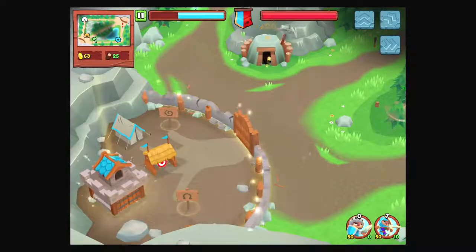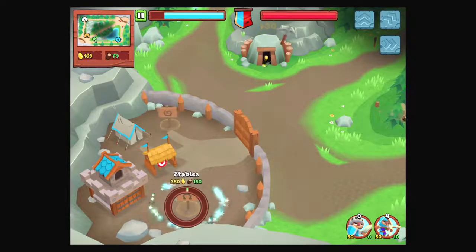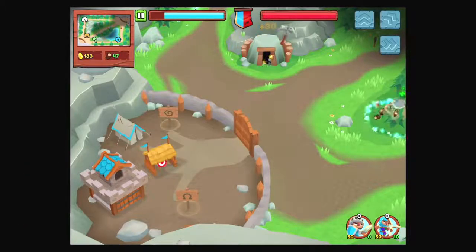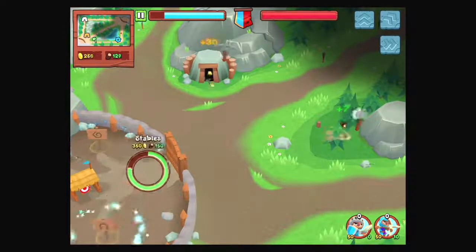Looks like we're going to run out of materials. We can make stables. We're going to need more wood — wood seems to be the big problem. But upgrading did make us get some more stuff.